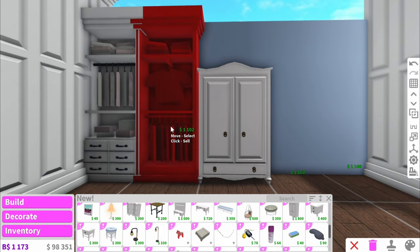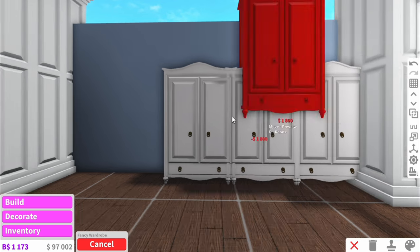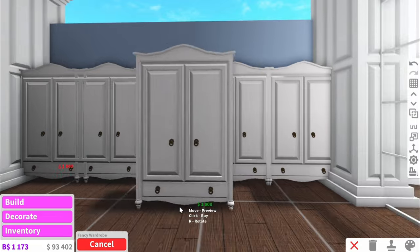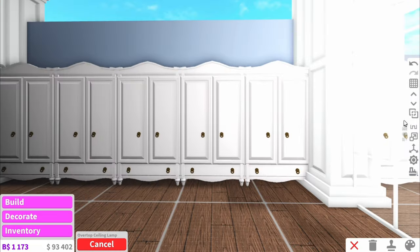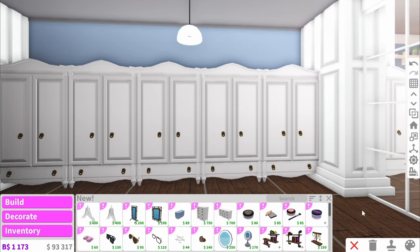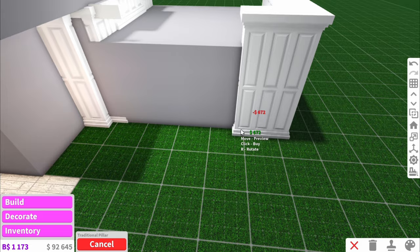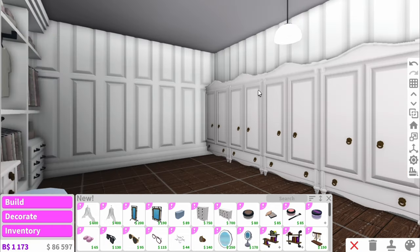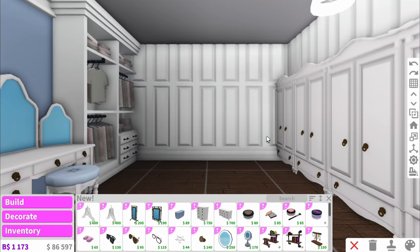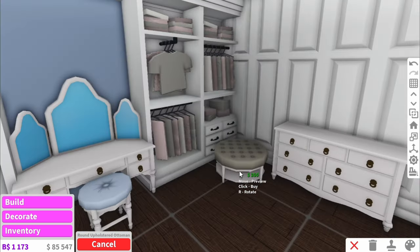And actually you know what — what would happen if we put all wardrobes along here? Would that look good? Oh my gosh have we just found a new building hack? I love that. The only thing is it doesn't go up to the ceiling, but I feel like it kind of looks okay anyway. If we add these behind it and put these all along the wall — okay I actually think that looks quite cool. And then maybe at the end we could just have like a chest of drawers. Then of course we need some ottomans around the place because it is a closet.